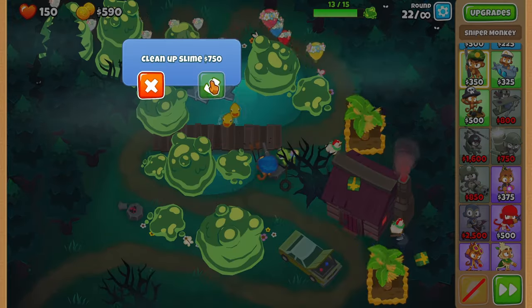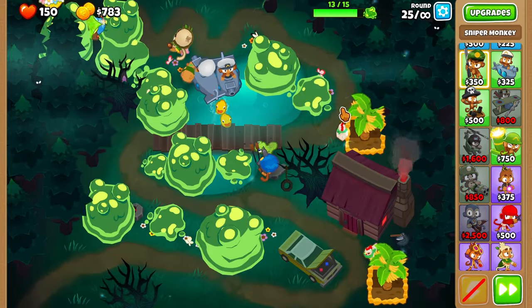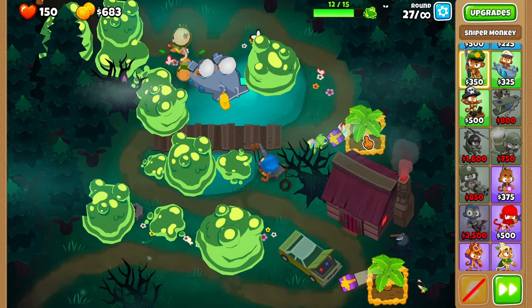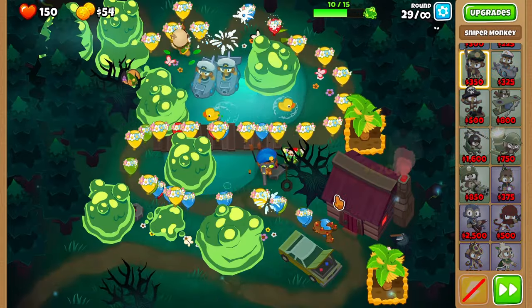At this point always keep 750 money to remove the slime on your druid and now start clearing off all the slime. If you reach 15 slime you will instantly lose the game, so make sure to never lose, and the most important part is to never let your druid get slimed.